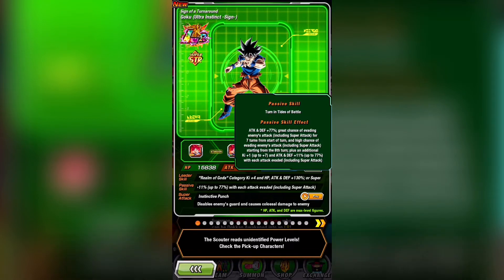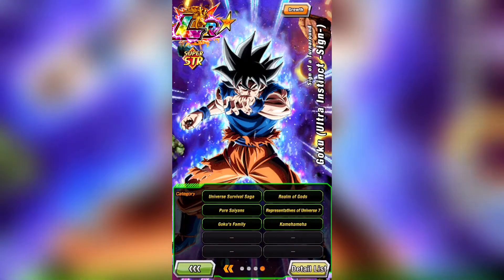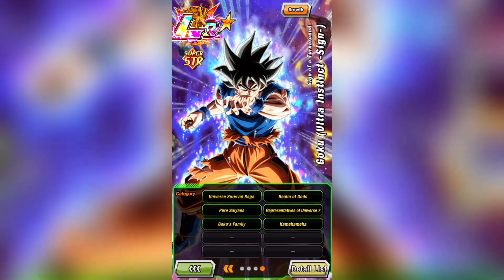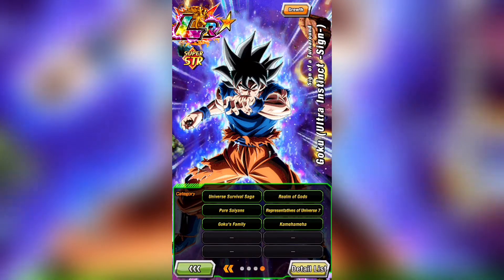His passive gives him a 70% chance to dodge all attacks for the first 7 turns, and that drops to 50% from the 8th turn onwards. He has a 77% boost to attack and defense from the start, but that goes up 11% with a cap of 77% for every time he dodges, which should be pretty easy to trigger within a few turns in Super Battle Road. So effectively at his best he has 154% to attack and defense with a 70% chance to dodge, making him great defensively for harder content. A lot of people have been comparing him to the new LR Vegito and Gogeta units, and essentially he's on their level — all three are incredible.